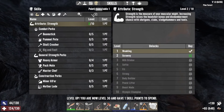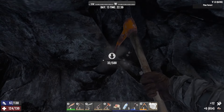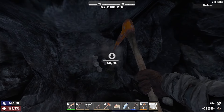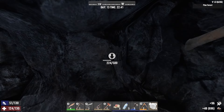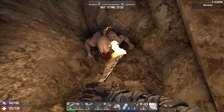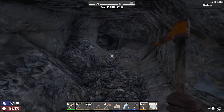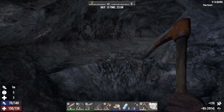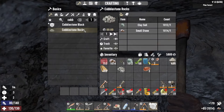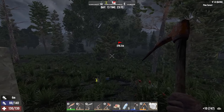We did get a skill point, so let's go ahead — Miner 69er. I don't know how much of a difference it's going to make, but it's better than nothing. Let me farm my stone in peace. Okay, so now I got like a thousand stone and clay. Let's go ahead and turn all of that into cobblestone and get back to doing a little upgrading.